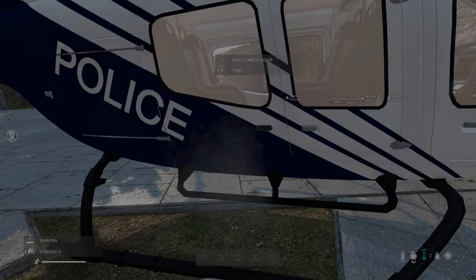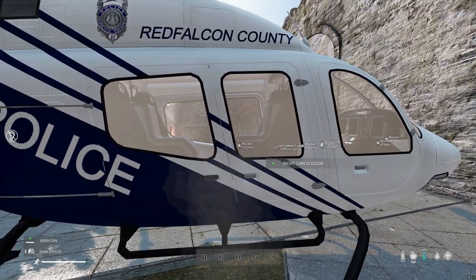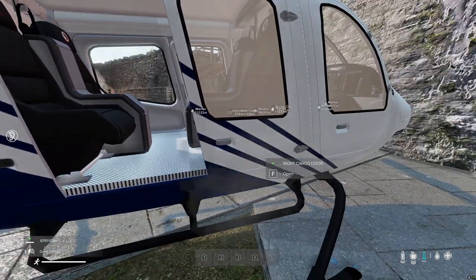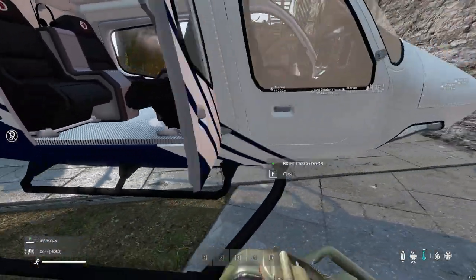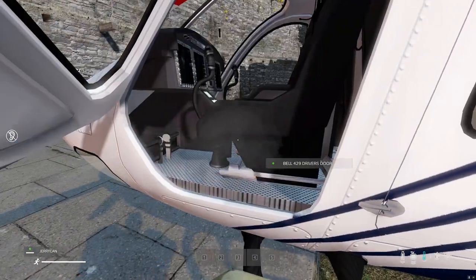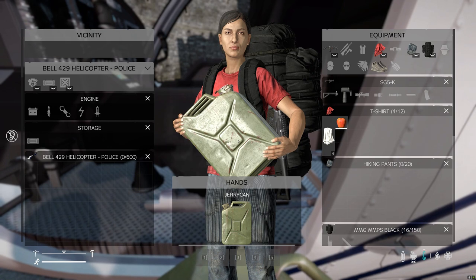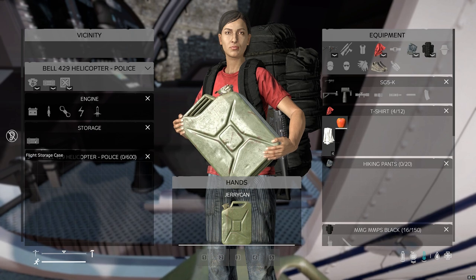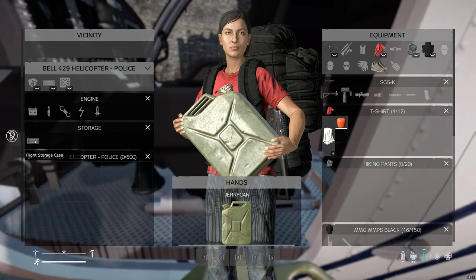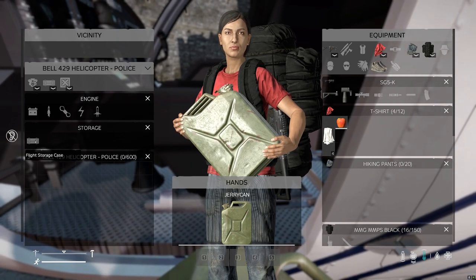The second one we're going to go for is the police version of the Bell 429. That's a pretty cool little helicopter. This one here has four seats in the back and two seats in the front, for a total of six people. The storage on the Bell 429 is 600 slots for your helicopter storage. Plus, the blue flight storage case has 250 slots, the yellow one has 500 slots, and the red flight storage case has 1,000 slots.